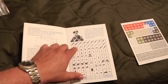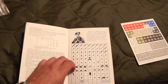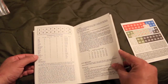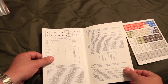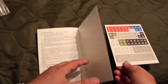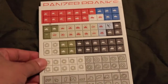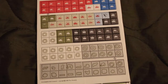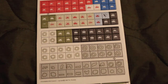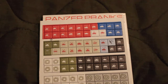This is interesting. So these are extra counters you could cut out here. The map is pretty lame. Here's the counter mix — there's artillery, infantry, and then there's some scenarios. So it looks like, since the map doesn't have any terrain, the counters have terrain and you put the terrain on the map. I guess that gives it a lot of replayability since you can make the map different each time you play.